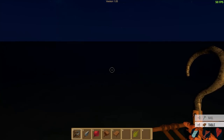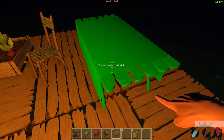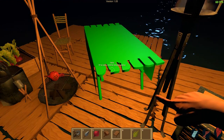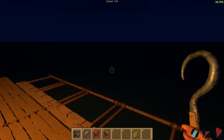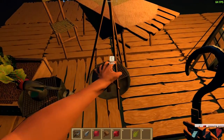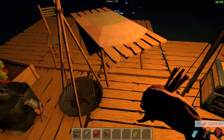Table — we got four. There we go, we can make ourselves a table. Put a table right here next to the chair so we can eat right here. I like it. We got ourselves just a little itty-bitty home on the ocean. Who needs expensive boats when you have a raft made out of wood?